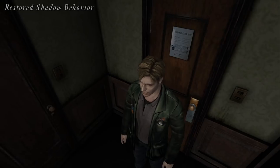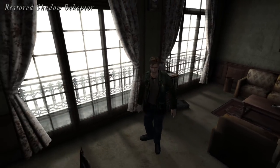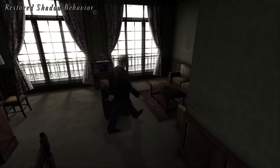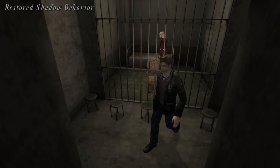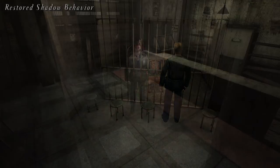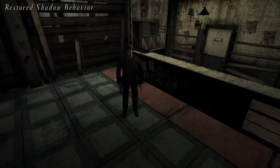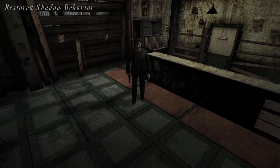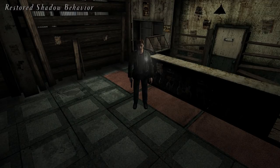So when you are in room 312 of the hotel, the shadow opacity will be very light. The same is true for when you meet Maria in the Labyrinth prison cell, as another example. And just like the console versions, when you toggle your flashlight, the shadows will correctly fade in and out. When you turn your flashlight off, the environment-made shadows will slowly fade in, and when you turn your flashlight on, the flashlight-made shadows will quickly fade in.